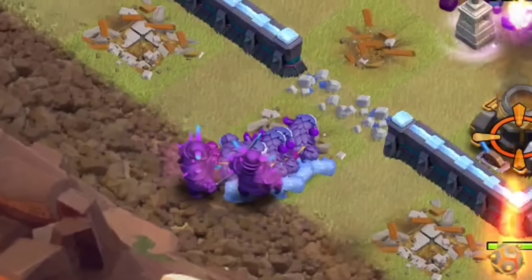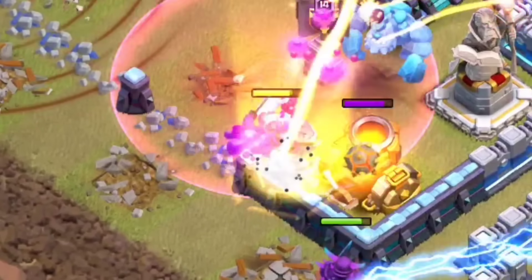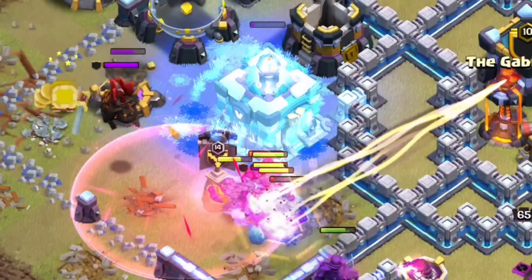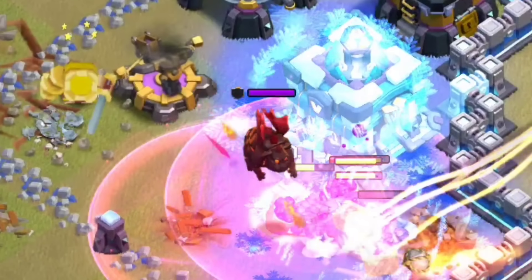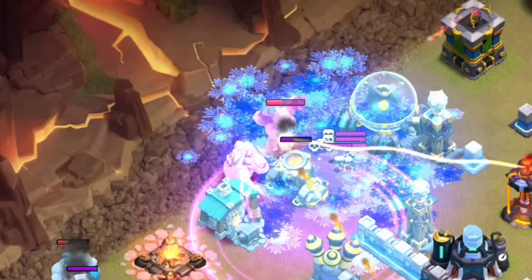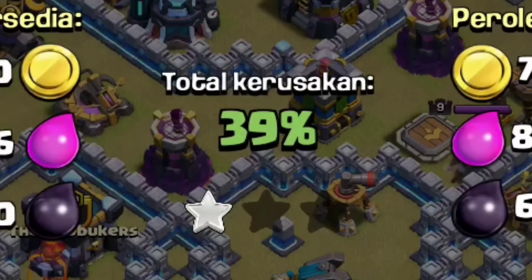Sebenarnya ini bisa-bisa aja kalau cuma ambil bintang 2, tapi gak tau juga apa yang dipikirin orang ini. Pasukannya malah all-in ke TH semua, padahal TH-nya di pinggir — pake goblin naik zeppelin juga beres, sisanya tinggal pake super barbar buat nyari 50%. Tapi ya sudah, setiap orang punya cara uniknya masing-masing.